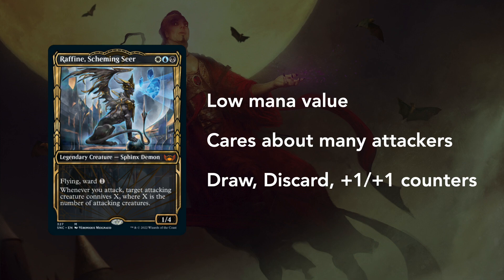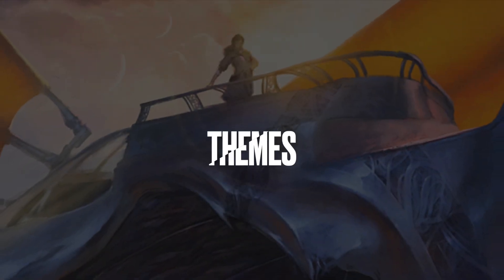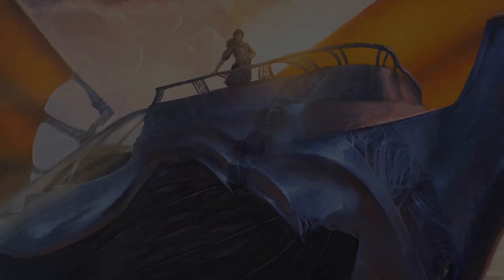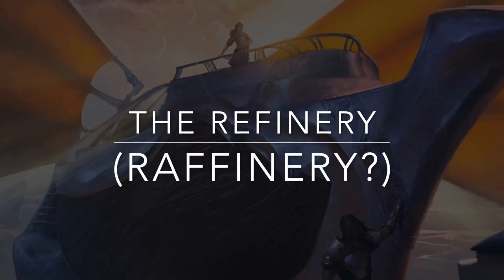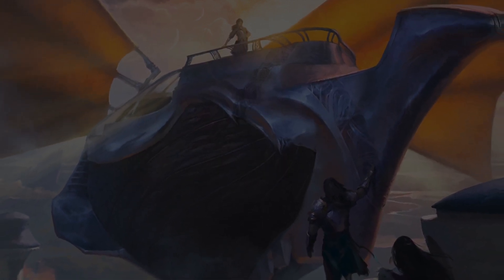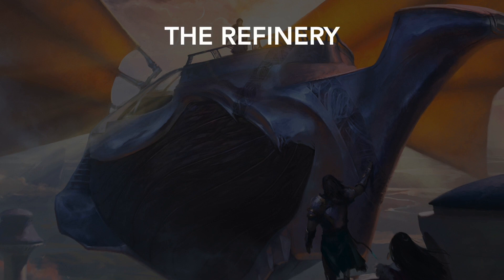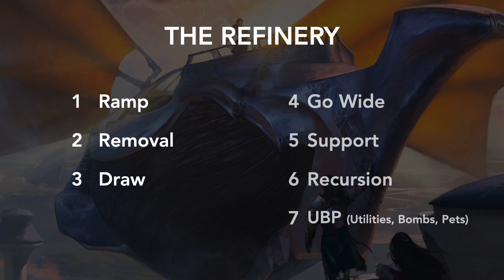Drawing cards is always fun, discarding cards a little less fun. But I am a huge fan of card selection mechanics like Scry, Surveil, and now connive. Raffine's unique ability allows us to dig deep into our deck, refining whatever cards we have in hand into something we'll need to close out the game. We'll go over the usual themes of ramp, removal, and draw, but then we'll also go over other themes of go wide, support, recursion, and something we like to call UBP — utilities, bombs, and pets.